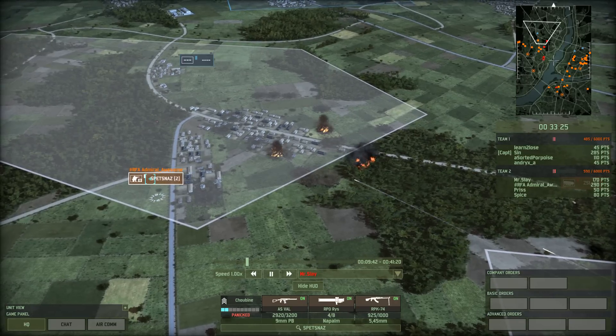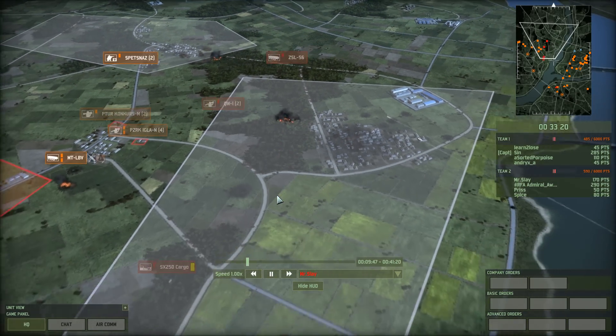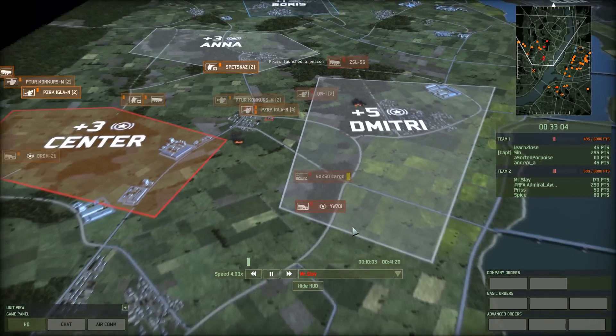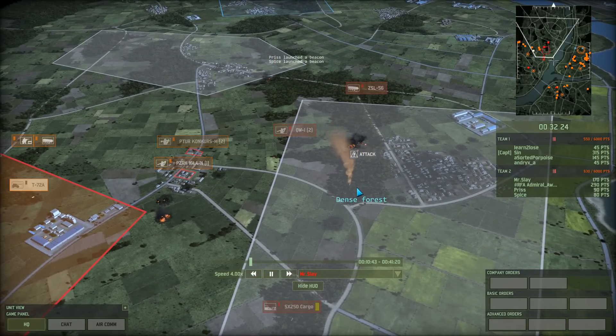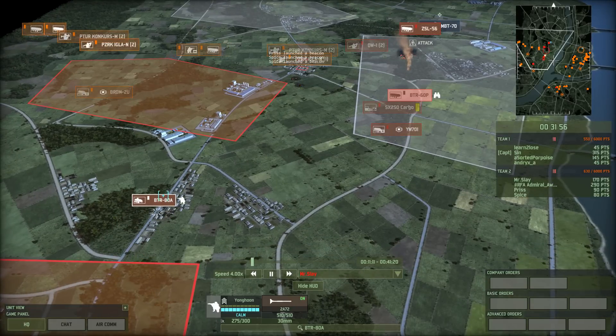Admiral Awesome is evacuating those troops. Mr. Slay doesn't have a lot of forces in here, and I don't see any red blips on the minimap coming in. So I'm wondering what his next play is going to be. He's bringing in a BTR-80A — correction, BTR-80A. The difference is a machine gun versus an autocannon; this thing has an autocannon.